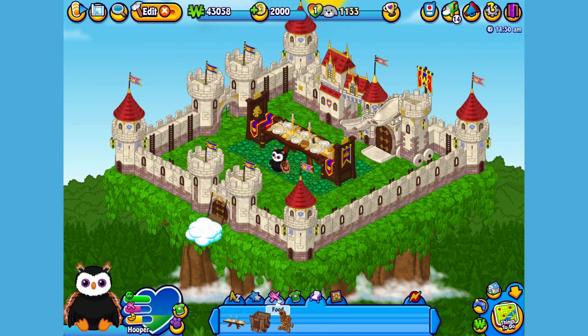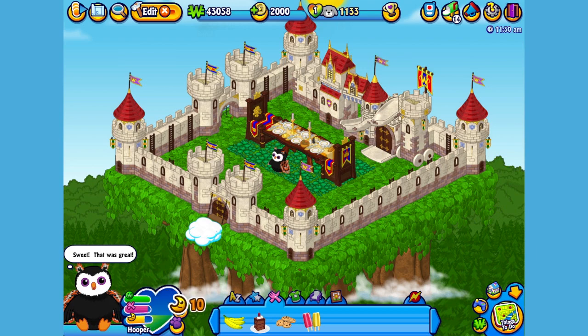Speaking of food, here is the Harvest Owl's pet-specific food, or PSF, some Autumn Leaf chocolates. When you adopt a Harvest Owl, you'll automatically be able to find this food in the W Shop. Okay Hooper, your snack is served! Yum! Looks like he thought those chocolates were royally delicious.